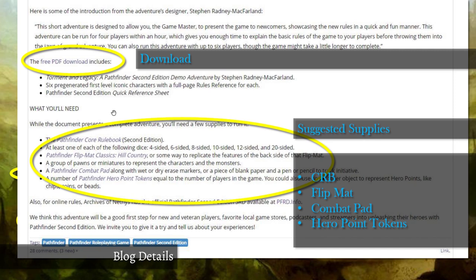This part is kind of strange to me personally. The Pathfinder Core Rulebook link is right there — useful if you've ordered it but haven't received it. Obviously you need dice. The flip-map Classics: Hill Country — you don't really need that. I wish they'd just given an extra page with some kind of made-up map in there. You don't really need to buy the flip map; they're cool, but it's not required to play.